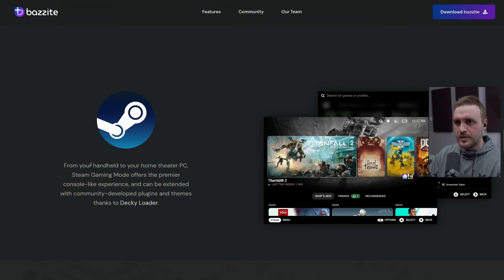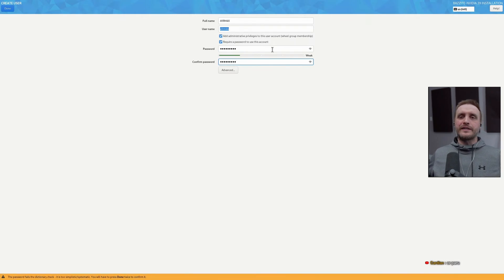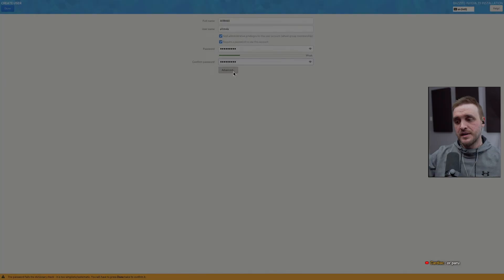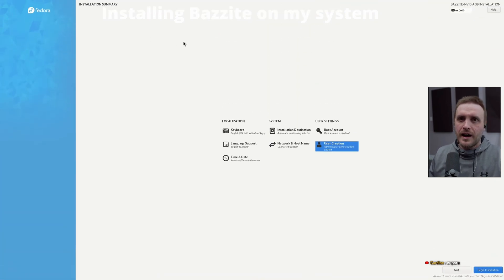They also have a special desktop environment version based on SteamOS, using Decky Loader. You could use this distro on your handheld console or on your home theater PC with a Steam gaming mode interface, which is just awesome. The last point on their website is full support for every type of game controller, any type of GPU, Wi-Fi cards, RGB control — the promise here is delivered, spoiler alert.